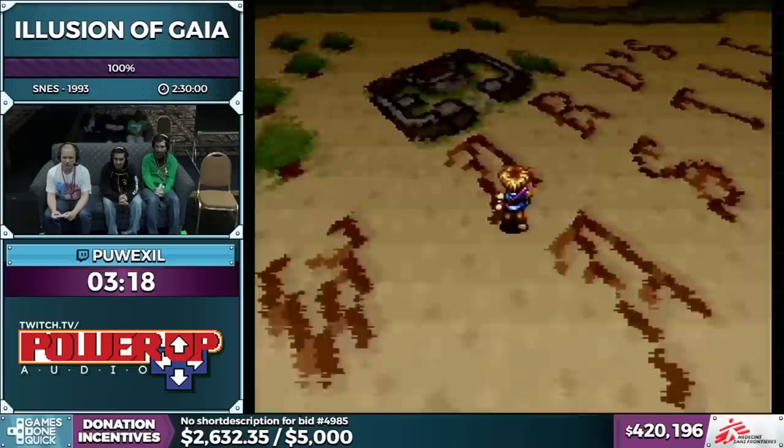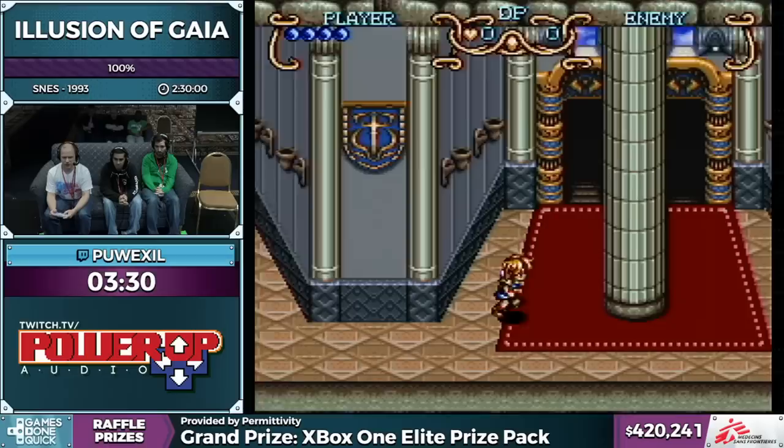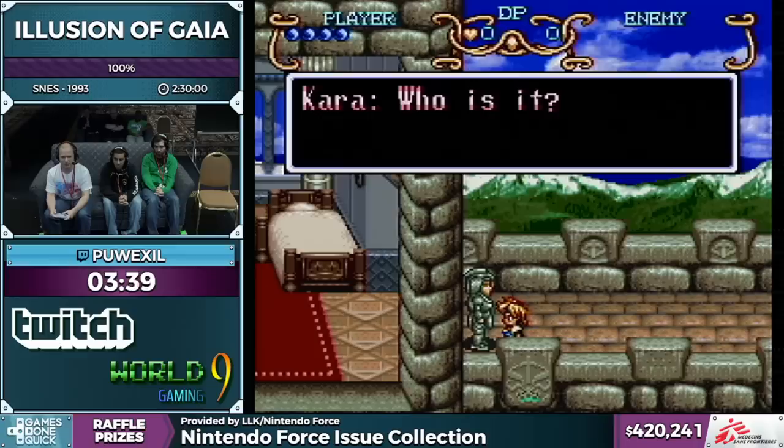A little subtle trick I'm going to be doing to save about a minute and a half over the course of the run: whenever I move somewhere on the world map I hold the start button after I enter my destination, because normally after you enter a destination it displays the name of where you're going and the camera will zoom out and back in in glorious Mode 7. Pressing start at any point skips that.